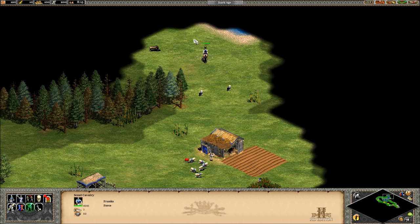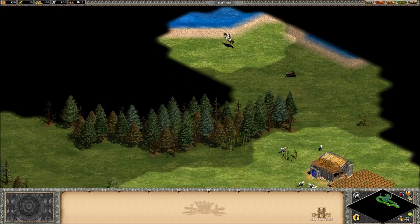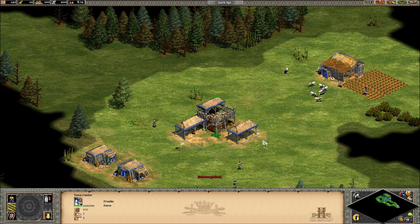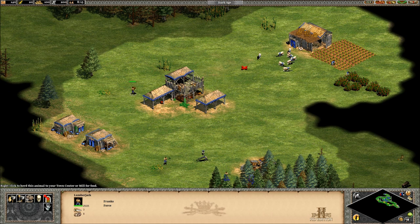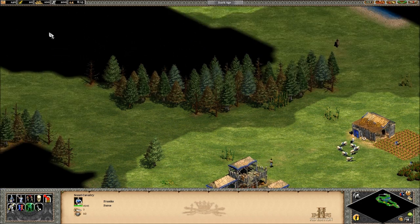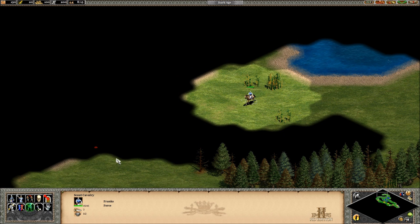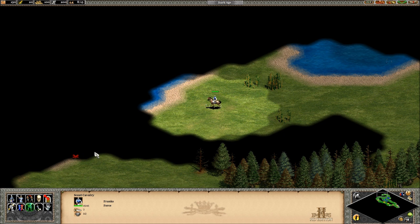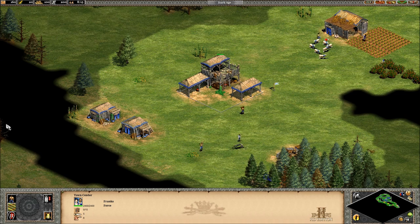We have all these sheep as well. Those can be gathered from. I can bind this guy to one, and I want to bind this to two right now, just so I can keep making workers. I still need more food though. Let's take someone off of wood gathering and click on our sheep over here. So we've got population and a bunch of resources. There's wood, food, gold, and stone.